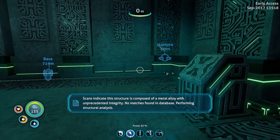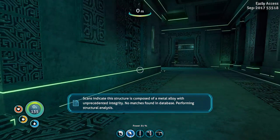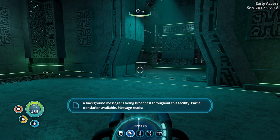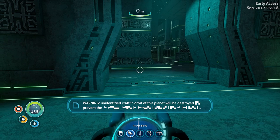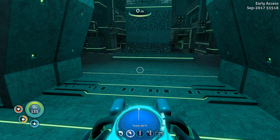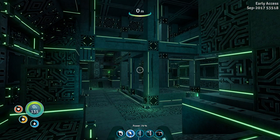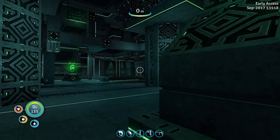'Scans indicate this structure is composed of a metal alloy with unprecedented integrity. No match found in database. Performing structural analysis. A background message is being broadcast throughout this facility. Partial translation available. Message reads: Warning - unidentified craft in orbit of this planet will be destroyed.' This is so creepy! What is this? And there's some kind of music starting. I love this thing already. Hello aliens - are there any aliens around? I guess not, this is their so-called base that they left.